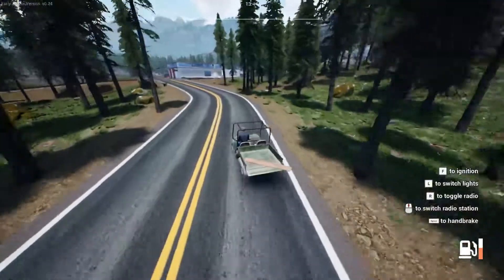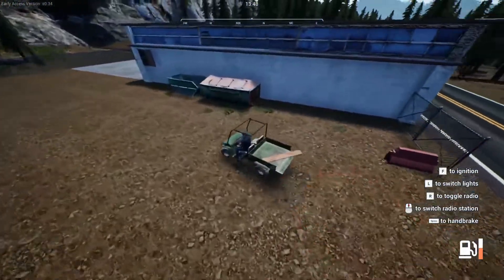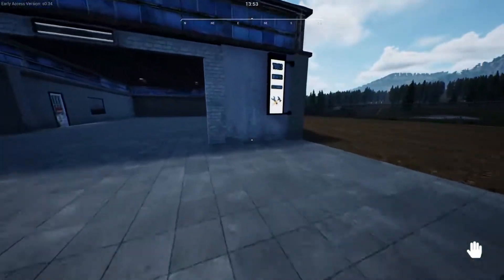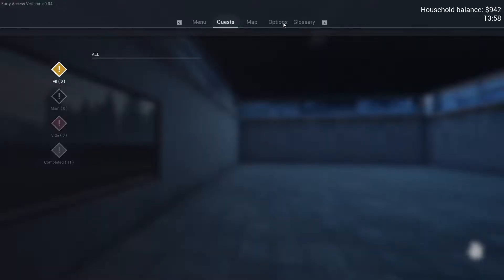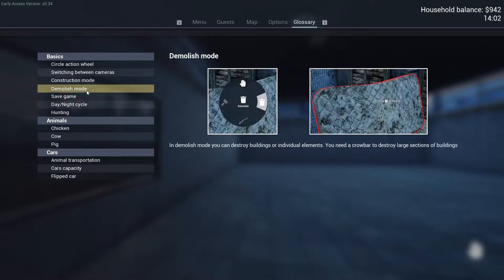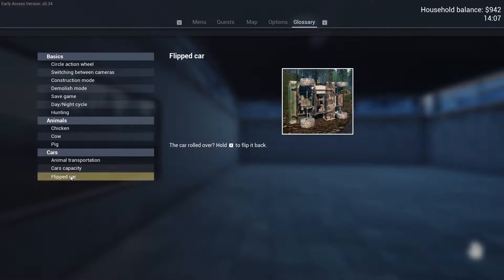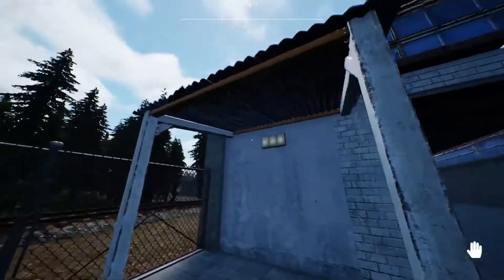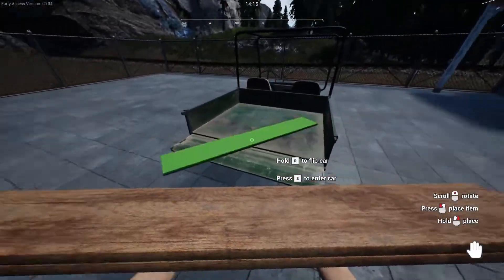Aha, that looks suspicious. I'm assuming that's where I'm at on the map - yep, looks like it. Closed - what in the world! I wonder if there's anything in the glossary about this. Hunting, day-night cycle, save game, demolish mode, chickens, cows, cars, animal transportation, car capacity, flipped car - yeah nothing in there about opening this back up. Maybe in a future update.